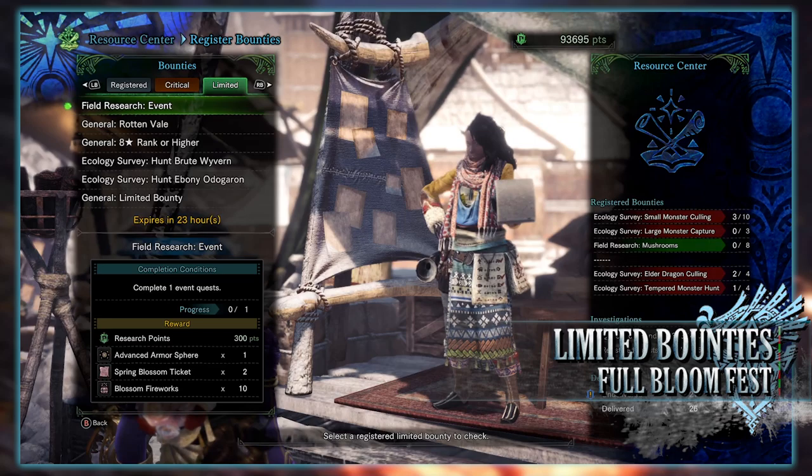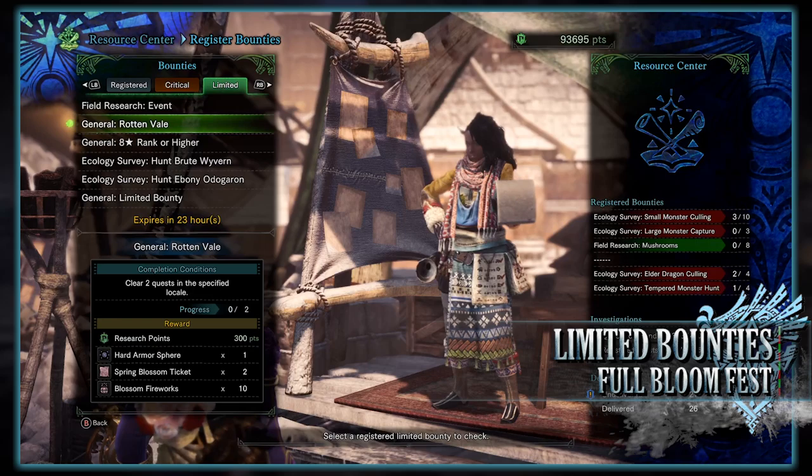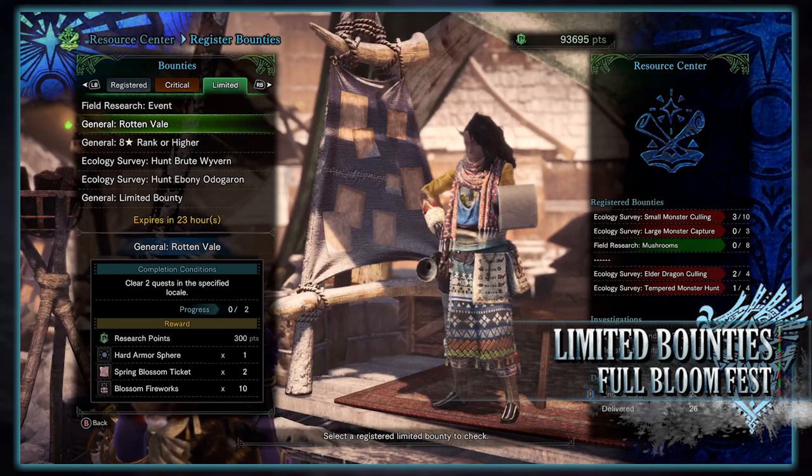Next is a general Rotten Vale limited bounty to clear 2 quests in this specific location, but once again it can be at any rank. For doing so you'll get research points, a hard armorsphere, spring blossom tickets, and more blossom fireworks.